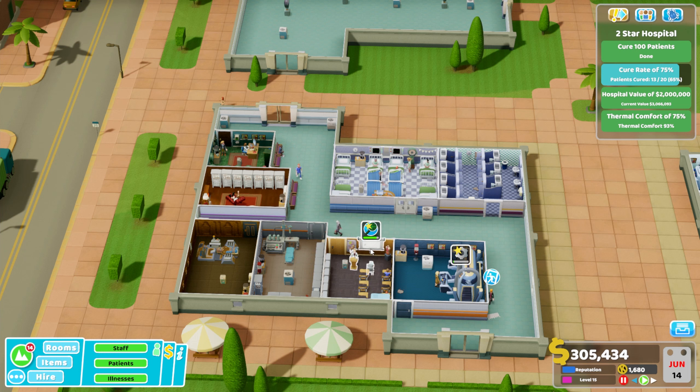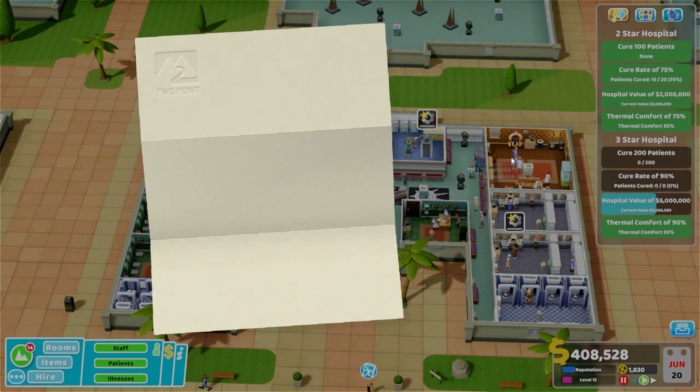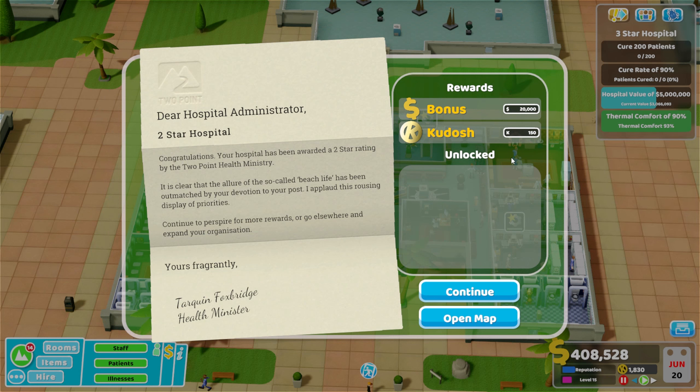We really need to push that cure rate. It's so frustrating that this is how we're ending this level - just this last push to get the cure rate back up. But I guess I've spent a lot of time working on other aspects of the hospital. And there we go - we've done it! Two-star objective complete! We can move on to three stars, which is going to be cure 200 patients, cure rate of 90% and a hospital value of $5 million.